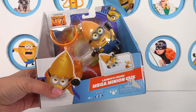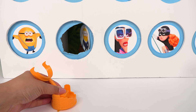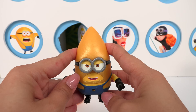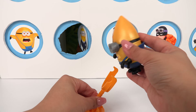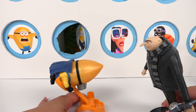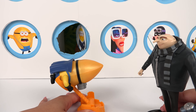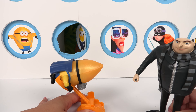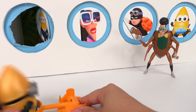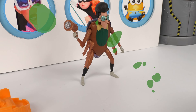Launch and crash Mega Minion Gus! Here's his little launcher with a suction cup on the bottom — we can stick it anywhere. Here's Mega Minion Gus, he's got his little cape and superhero mask on. We take his little launcher, put him on here just like that. Looks like we have a cockroach infestation — would you please handle that for me? You cannot defeat me with a banana! Stinky banana! Woohoo!